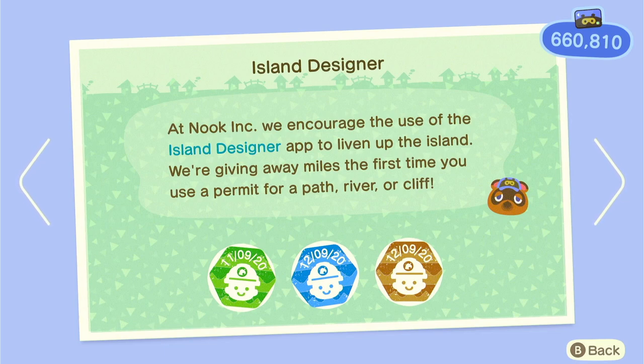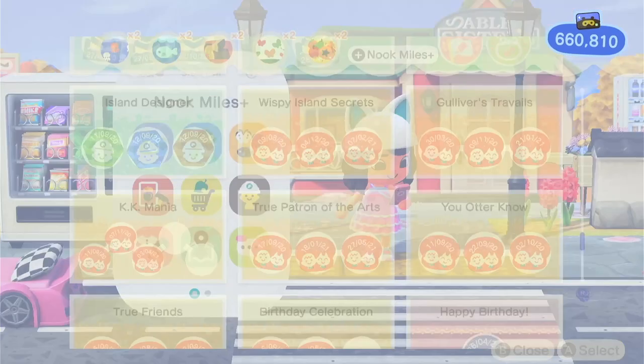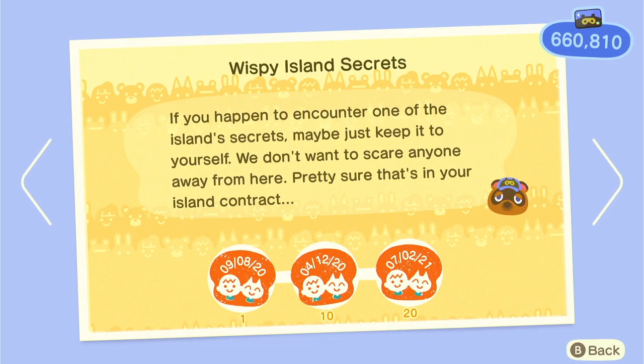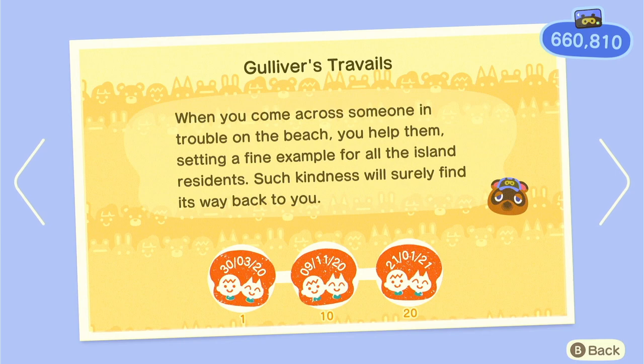Then there's terraforming, waterscaping, and placing down paths. You do have to spend Nook Miles to unlock these, but then you get Nook Miles back so it's fine. For the NPC stamps: Wisp shows up at night — I think it might be past 8pm. Celeste shows up when there are shooting stars. Look for Gulliver on the beach — he's this like sleeping seagull and even though he does a lot of talking, he gives you cool DIYs and furniture items.